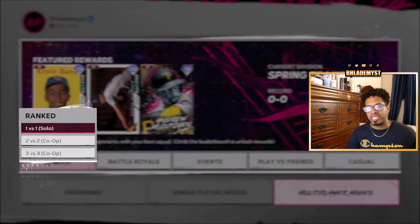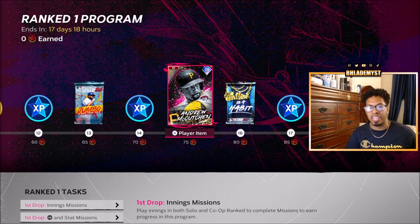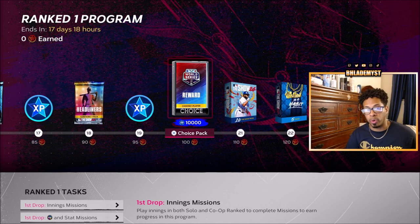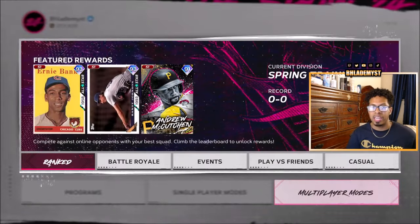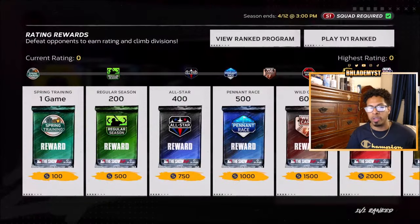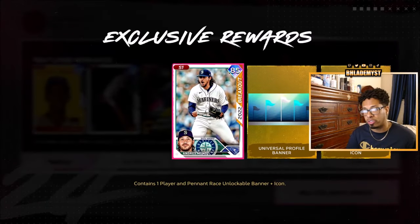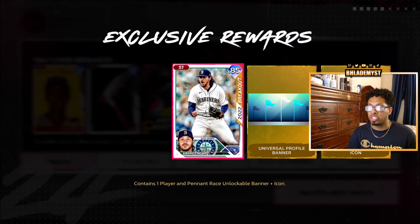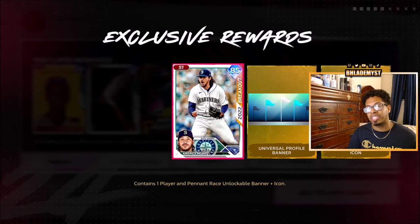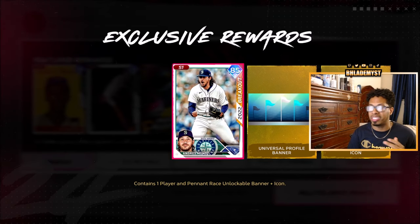Going into multiplayer, inside the Ranked program you are able to obtain Andrew McCutcheon as well as one of the World Series packs. Those are sellable, but if you keep them toward collections — which I'd strongly advise — that's two players. At 500 rating you also get season one Andrés Muñoz, making it three sellable season one diamonds obtainable from just playing ranked, pushing us up to 61.